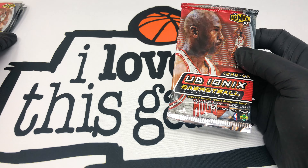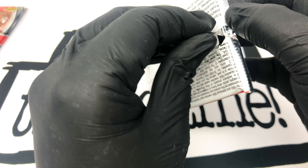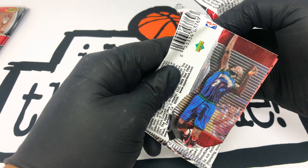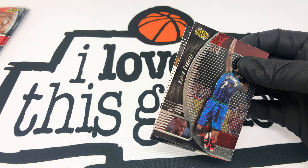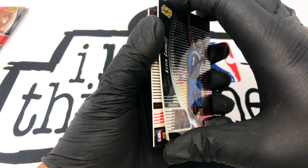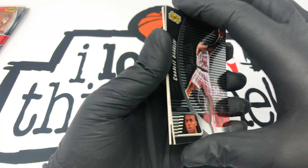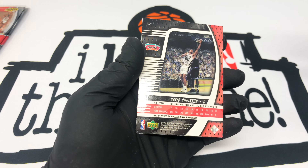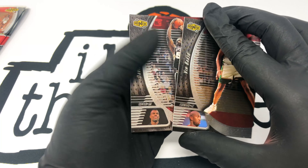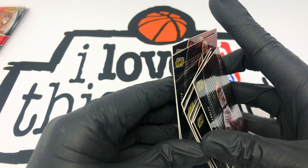This is like Topps Chrome packs almost, where it just has four cards — not really that much. Alright, let's see — this pack is the one that wasn't bent, maybe that's a good sign. Of course, we got KG again. We got Charles Barkley again — this has got a lot of repeat cards. This first card is backwards too. So nope, this pack is also a dud, kind of boring. We got David Robinson and Vin Baker — two cards that repeat. No Jordan.